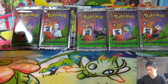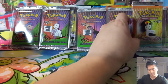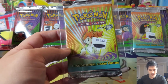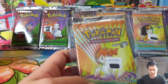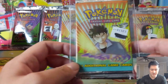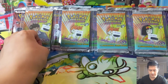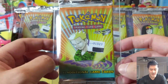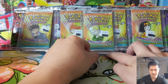Moving on to Gym Heroes, also picked up in that same deal — we have Erica, Misty, and Lieutenant Surge to wrap up the Gym Heroes collection. You could tell they weren't from a sealed box by the price tags on them, so they're most likely from a booster box that was opened and sold one pack at a time.